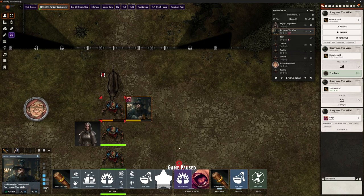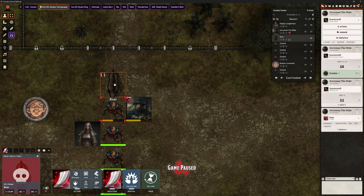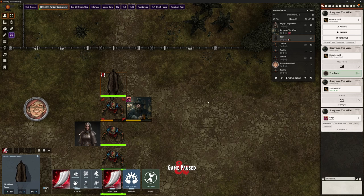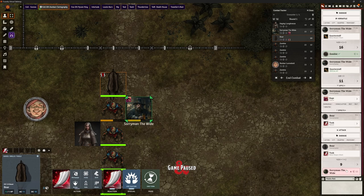He can end his turn by clicking pass and it instantly moves to the boar's go. From the DM's point of view — my poor boar was dead, let me give it some hit points — when I'm controlling enemy monsters I've got the same loadout, actions, reactions, and specials. Relentless is a special feature the boar gets. Clicking tusk attack says 'wait, you haven't got a target selected' — we pick Sorry Man, attack, and it failed to hit. It works for both players and DMs.